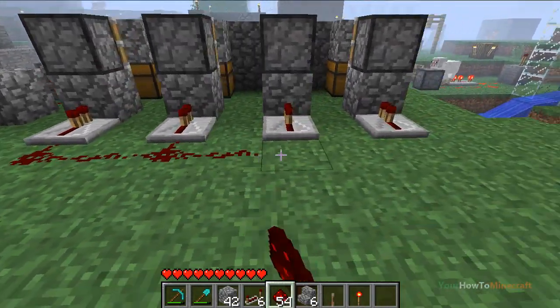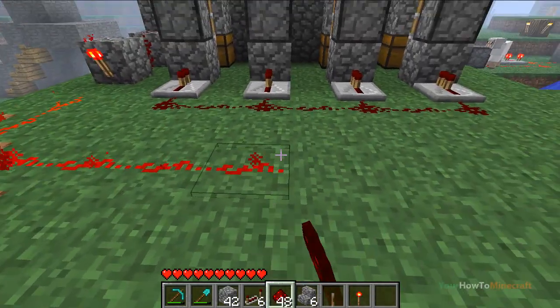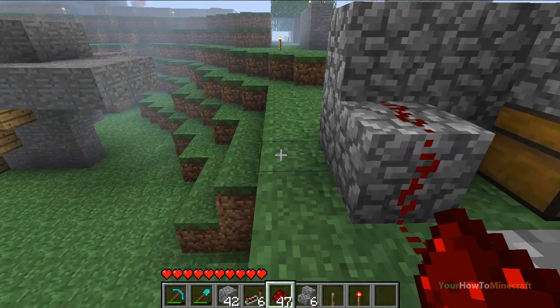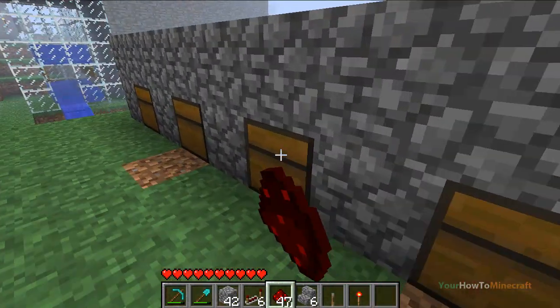Connect the whole lot of them using redstone dust, and then that's all you need to do. Wire it all in and the chests are all locked.